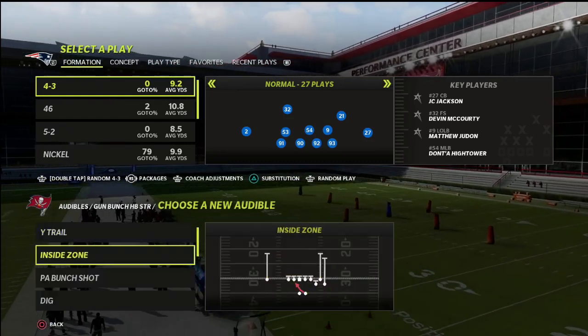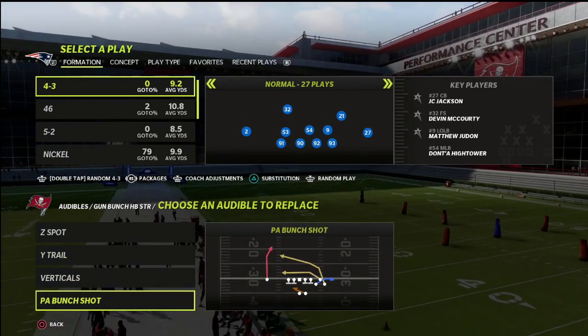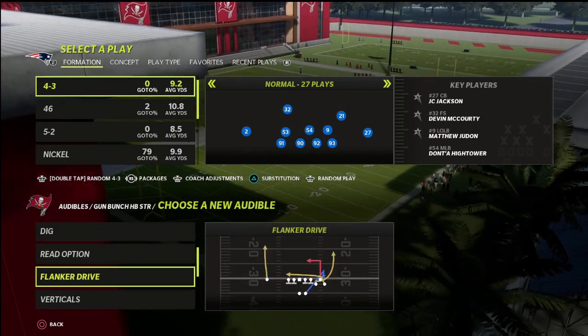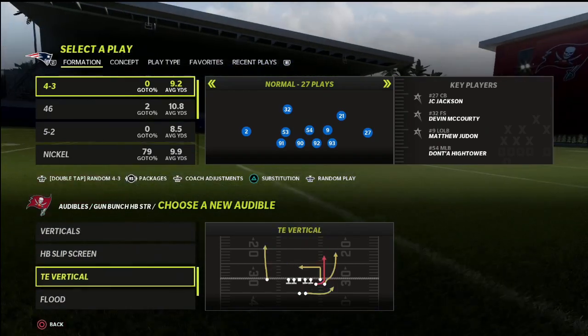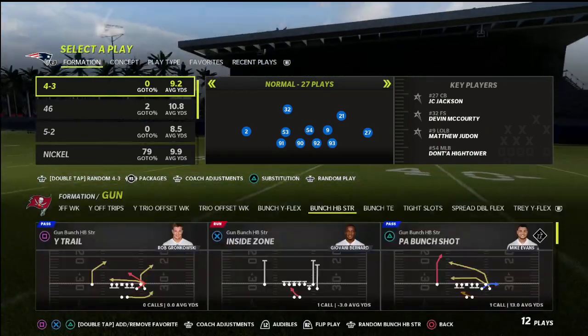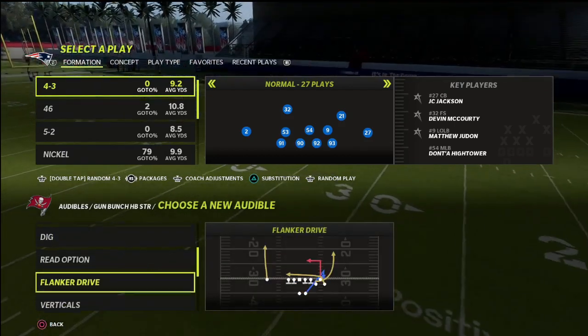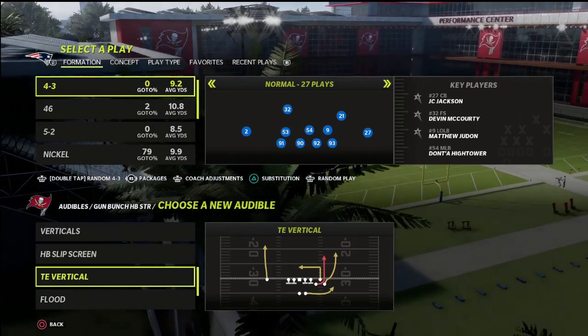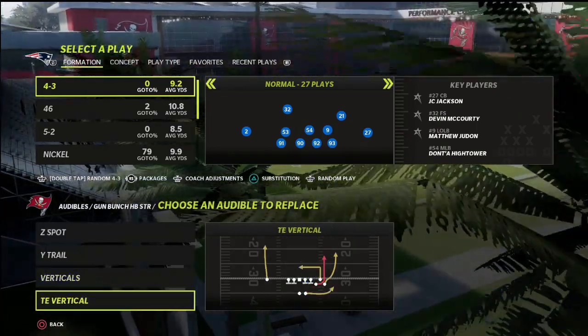I'll set a couple of audibles — we're going to go over Z spot, Y trail verticals, bunch PA bunch shot. If you don't want to run verticals you could do flank drive, tight end vertical, or even flood. We're going to come out in PA bunch shot to showcase first the problem and then we'll teach the solution. I've got tight end vertical, verticals, and PA bunch shot.